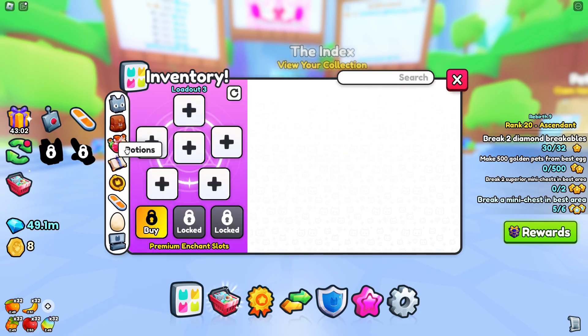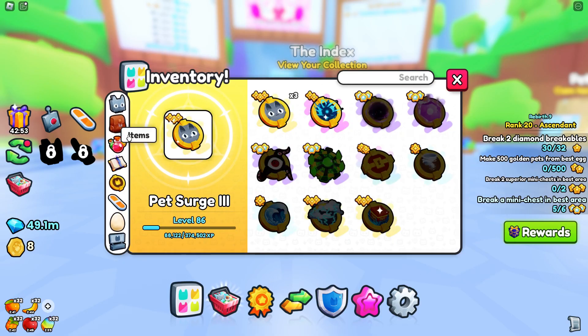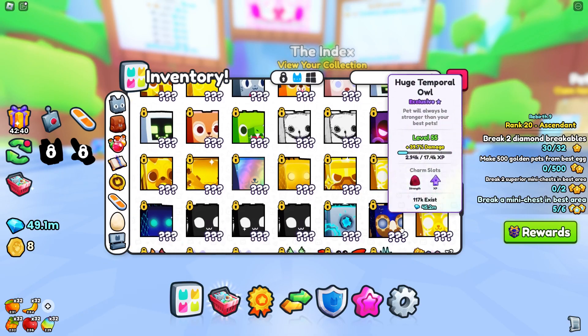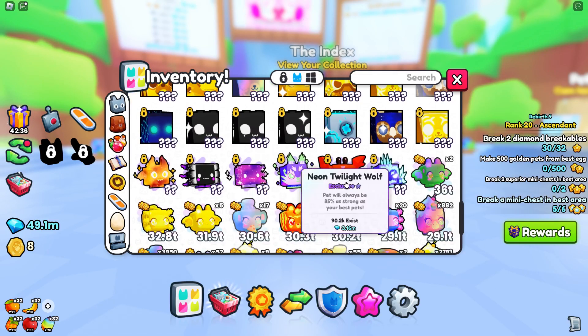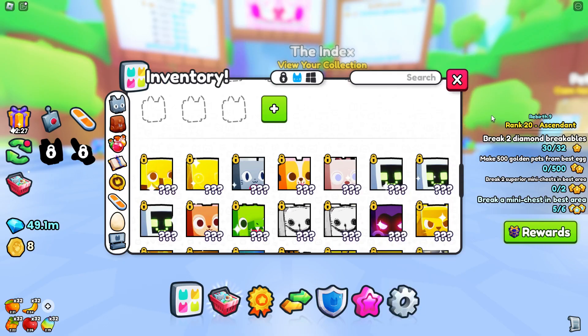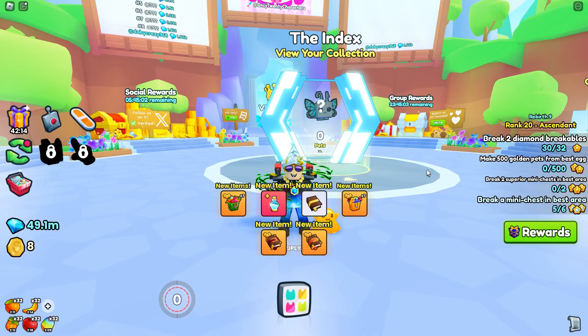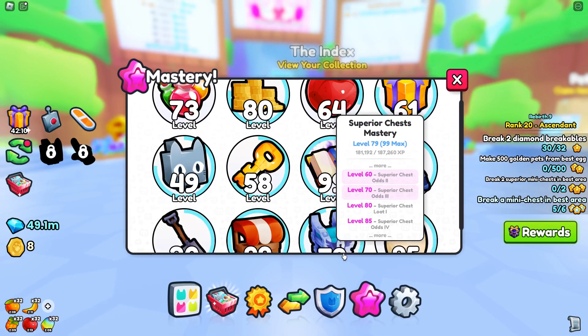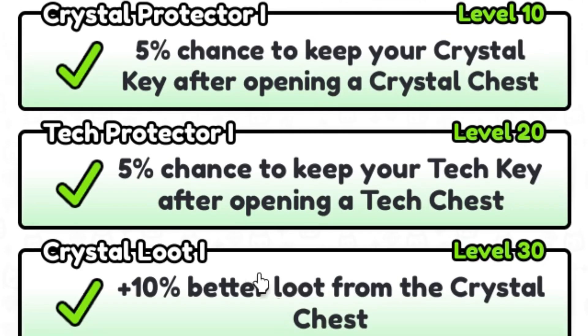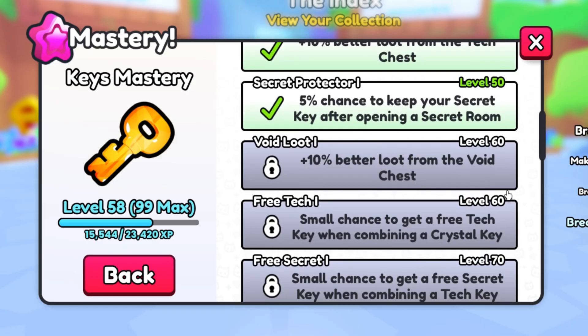I've also emptied my potions and enchants as you can get those from the chests. I did not empty my ultimates though. I'm not sure if they give you ultimates. I've also not emptied my pet inventory as I do not own any of the hugest that come out of these chests. Hopefully we can get one this video. Keep in mind all these chests are luck based, so I might get quite lucky or terrible luck. I also have my keys mastery at 58, which gives me better loot and the chance to keep the keys. I'll be tracking how many keys I keep to make sure I don't use more than 1,000 keys.